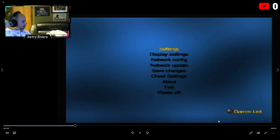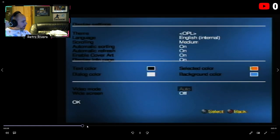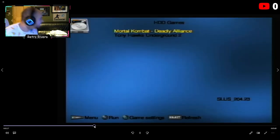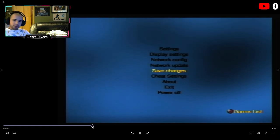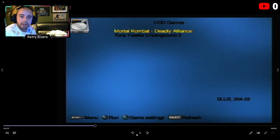You can also change the color of your text in Display Settings. In display settings, I'd recommend video mode on Auto and widescreen turned off personally. Again if you make changes you'll have to save them. Then press circle for your games list — bottom right corner says circle for games list — and here they are.